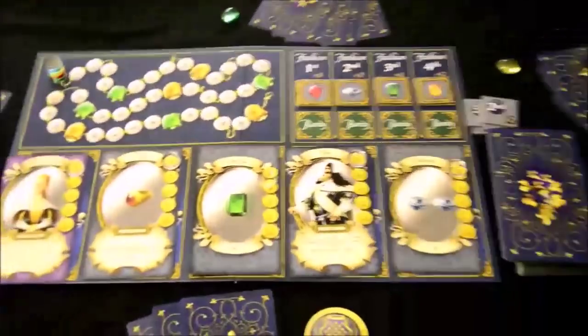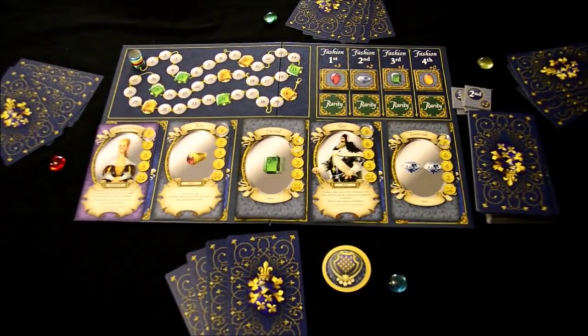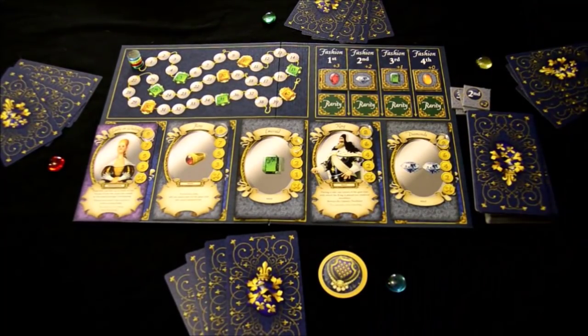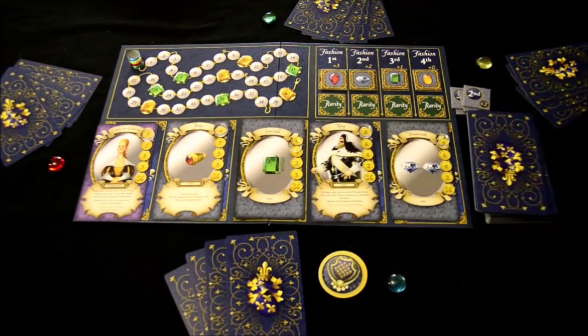On your turn, starting with whoever has the first player marker, the first thing you do is have an opportunity to use your influence cards. Influence cards have a dark blue border. You can play as many as you want — they don't cost anything assuming you already have them in hand. Once used, you gain some special effect and your turn continues.